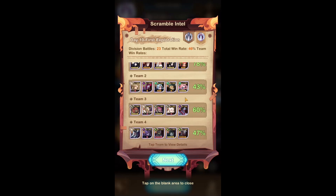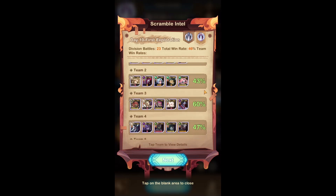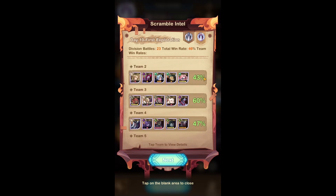For the second team, this is the speed team, where usually you would use Awakened Thane or Awakened Athaliah to kind of rush in and kill the heroes fast. I have neither of those. However, Joran actually, as you can see, has a 43% win rate — he gets it kind of done. He's fine.